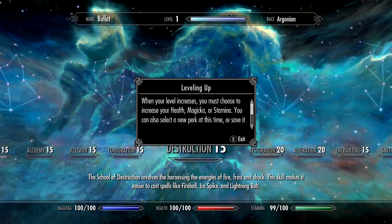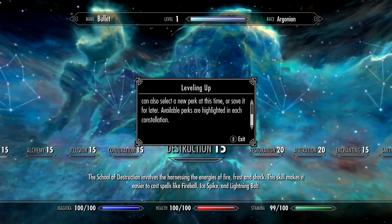Leveling up — new level. When your level increases you must choose to increase your health, magicka, or stamina. You can also select a new perk at the same time, or save it for later. Your available perks are highlighted in each constellation.